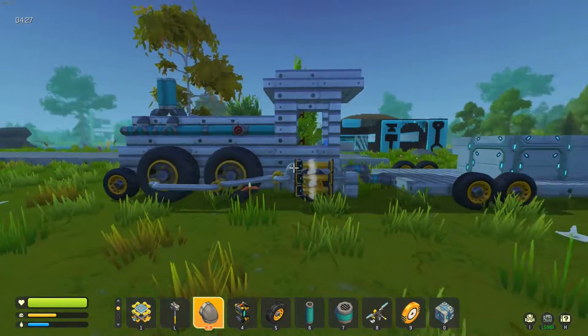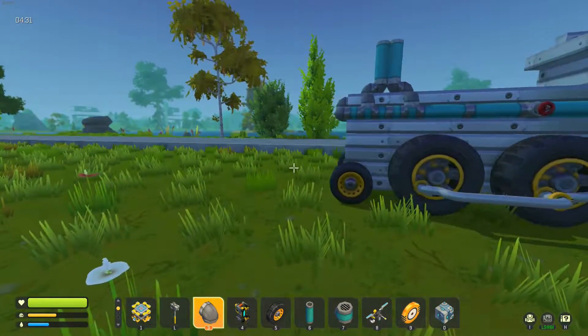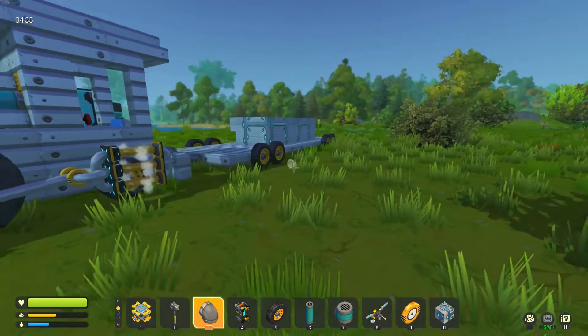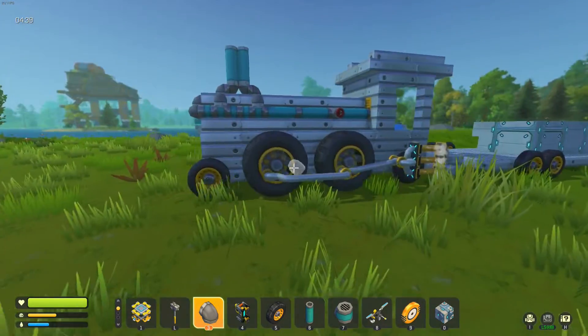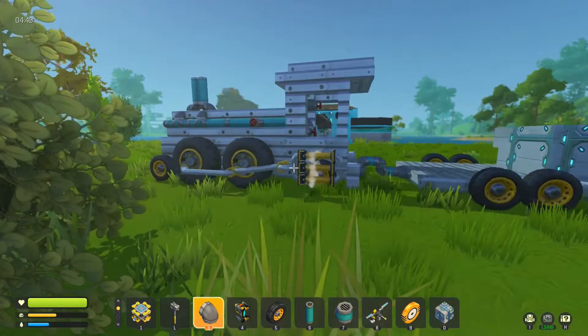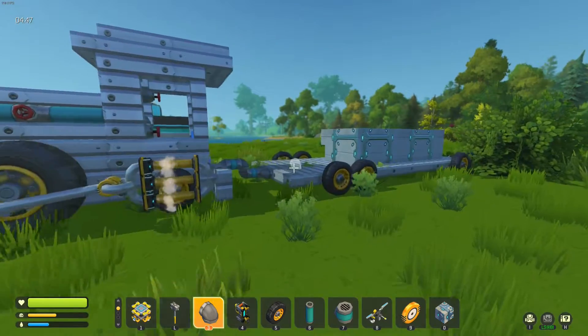This train really likes going in reverse — I've totally built it backwards. I need to have the pistons on the front. That's funny. But I think ultimately it's still going to be too slow for us. It's very cool that I've got a working piston train, even though I need to swap it round so that it goes forward.